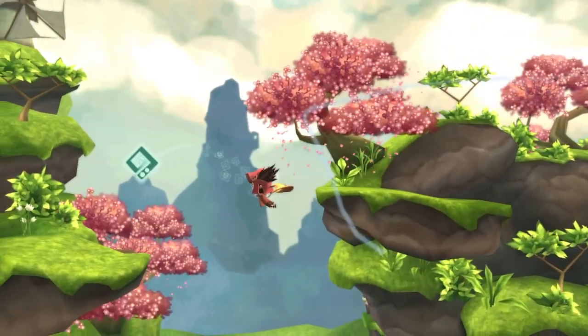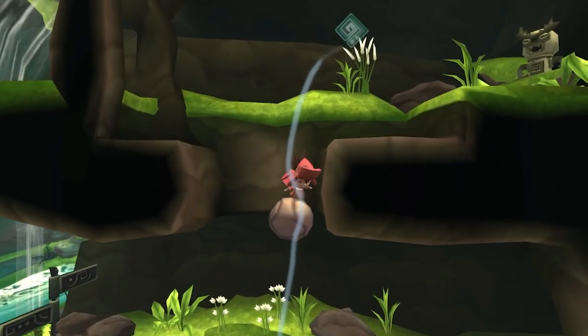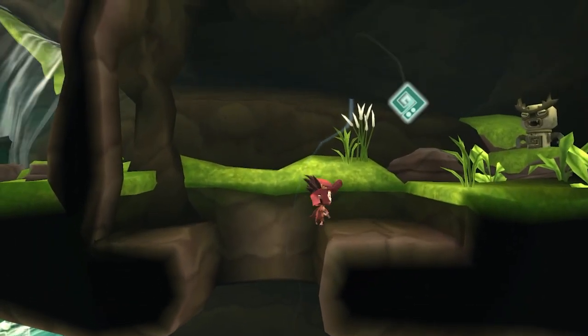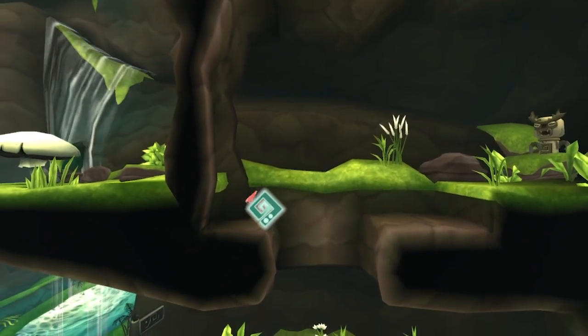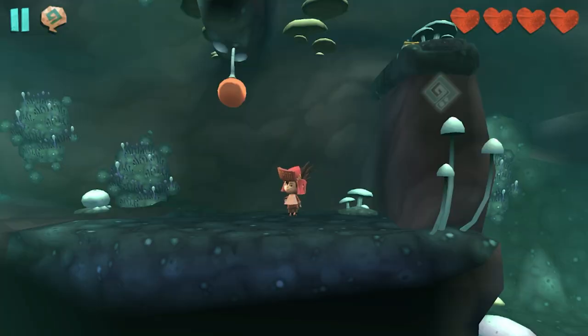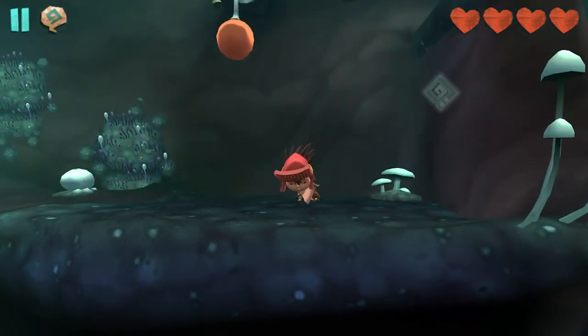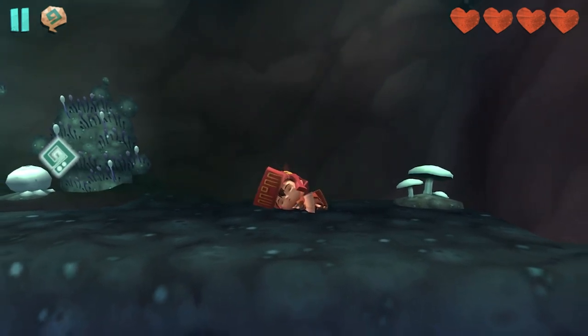Seriously though, it's a nice game to just look at, and the wind abilities are fun to use, and the game gets even more relaxing when you get the freedom that comes with the jumprella cape. Don't believe me that this game is cozy? Well then, why does Toku just lay down and have a little nap if he's left to idle for too long? That's what I thought. Case closed. Cozy game.